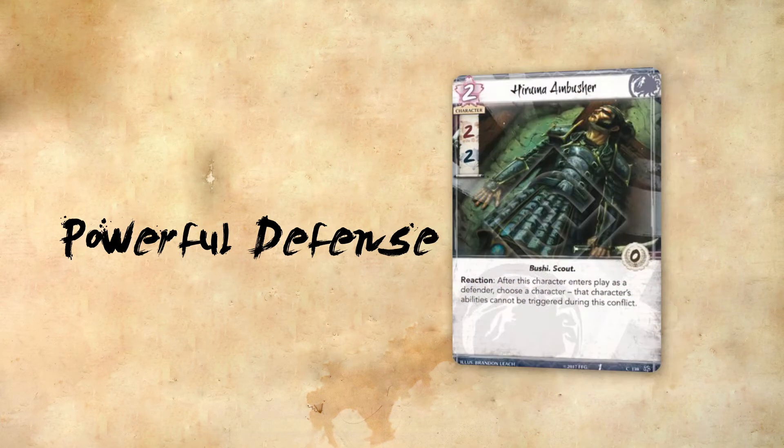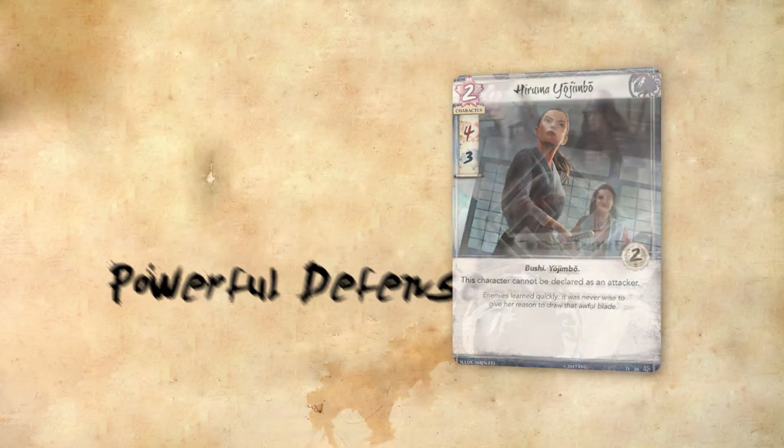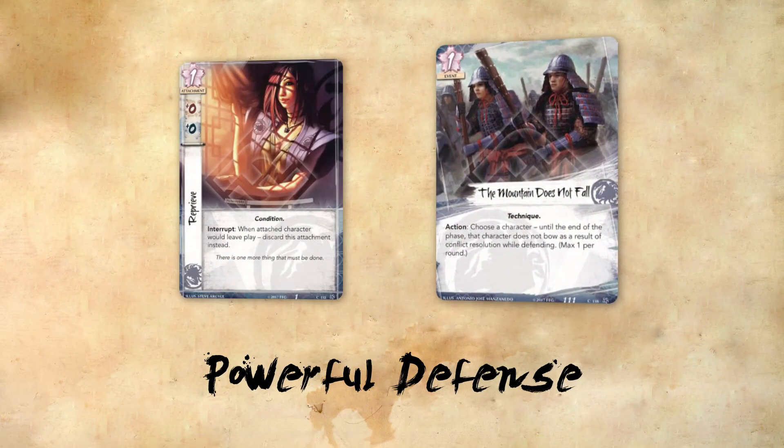Hiruma Ambusher surprises your opponent from your hand, removing a pesky character's abilities during a defense. Hiruma Yojumbo doesn't do anything to make your defense better except bring its substantial and aggressively costed stat line. The Mountain Does Not Fall causes a defender to continue standing their ground for the entire phase, while Reprieve keeps your characters on the board for one more turn.